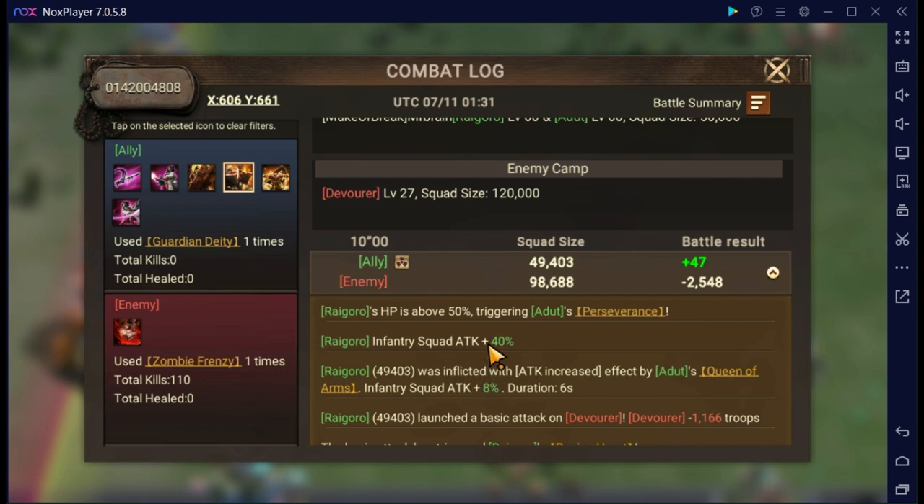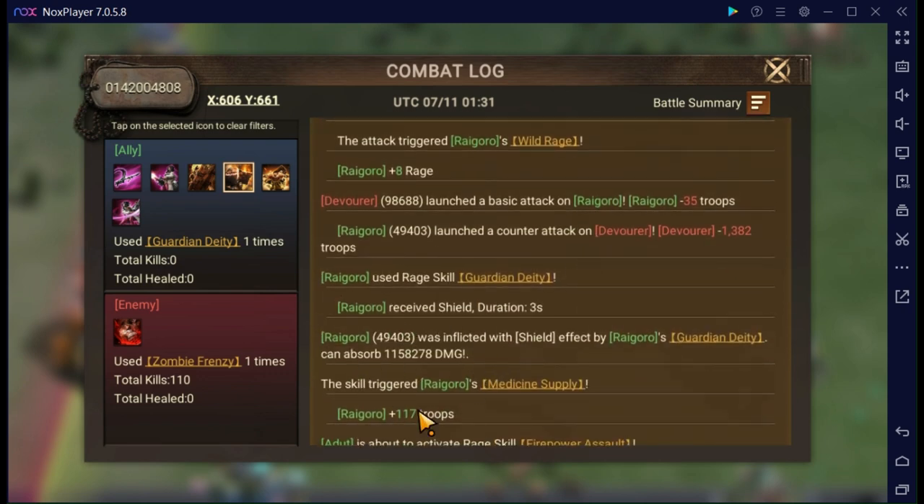A 48% attack buff produced a 16% increase in shield absorption. I did not test whether reducing my current infantry buffs would affect that, but my general rule of thumb for T5 is any buff to attack power will be about a third of that in increase to damage absorption. Defense works alternatively to that, but we gave this a 16% buff to shield absorption from a 48% attack buff. Now let's see if there's anything else that affects it.